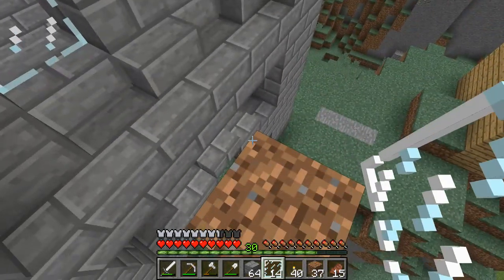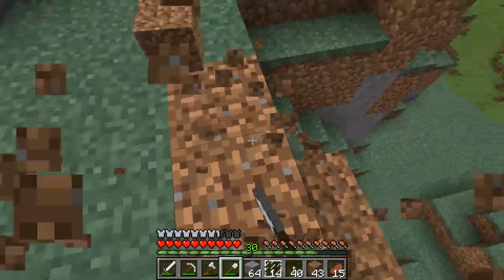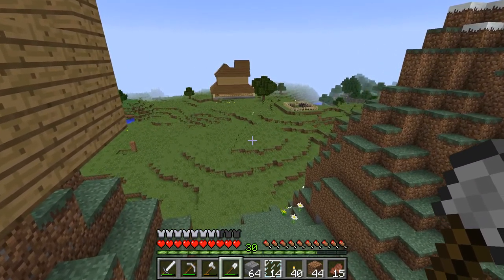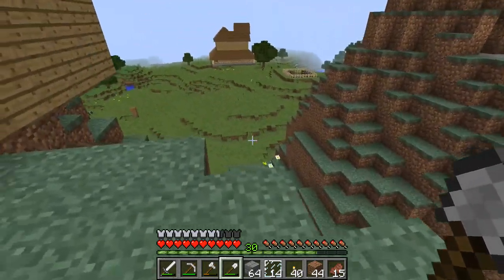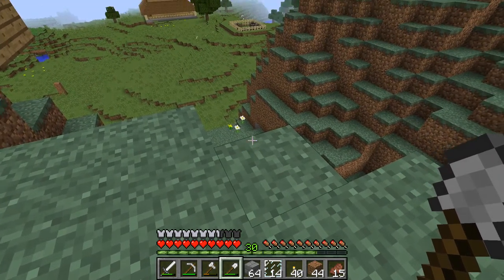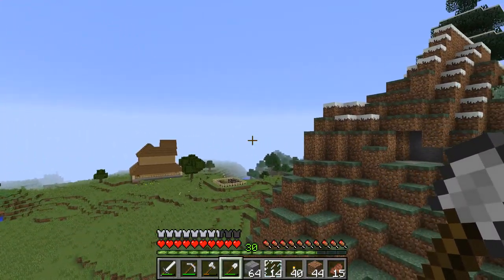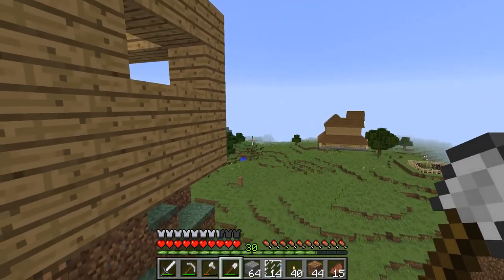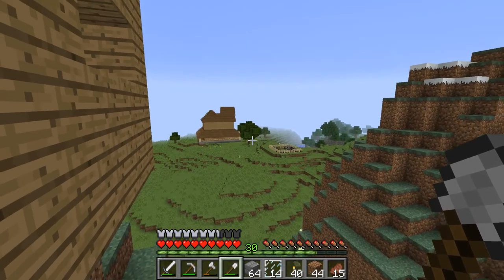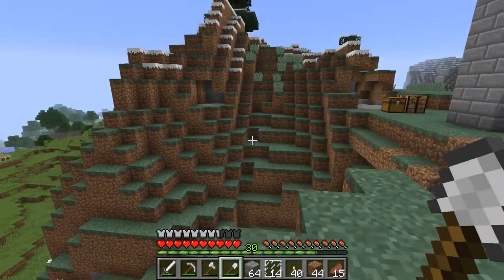I do want to do an underground tunnel connecting things. I think it would be neat — almost like a turnpike — so it would directly connect things. Once we expand more it would make more sense instead of having a winding path through the forest. We'd just have a direct route underground and don't have to worry about destroying the land up top.